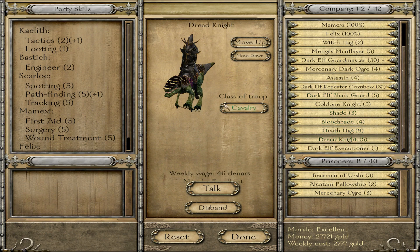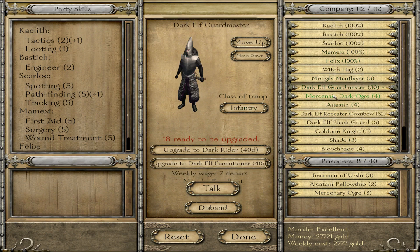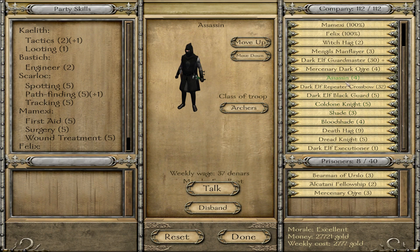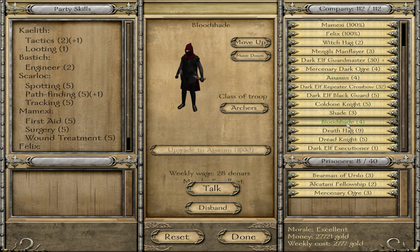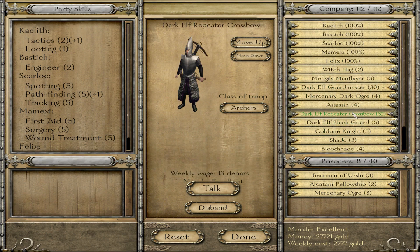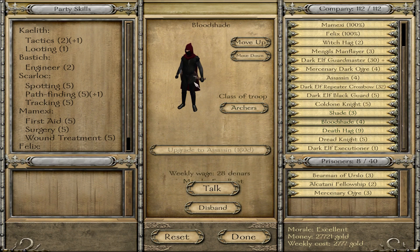They seem to be doing okay so far. We have these cool-looking dreadknights - an armored cold one, so that's even cooler than the Lizards because these cold ones look quite awesome. The Meggle's Manflayer is just a mercenary I bought. Our main infantry unit is going to be these 30 Dark Elf Guardmasters - just sword and shield, normal infantry. We have some dark ogres and assassins. I believe the assassin is the top rank of the shade line - I have some bloodshades, going into assassins, before that are the shades. The basic archer can either go into a repeating crossbow or become a bloodshade. The assassins are cool - pretty good in melee fighting, and they also have a hand crossbow, which is kind of awesome.